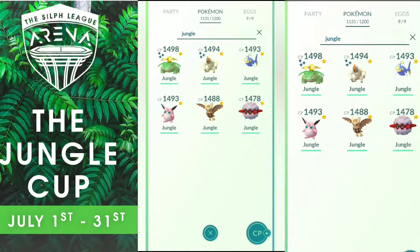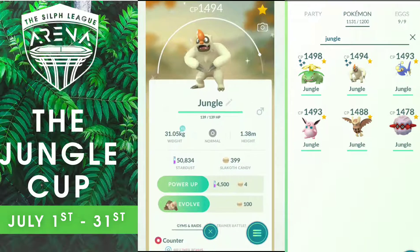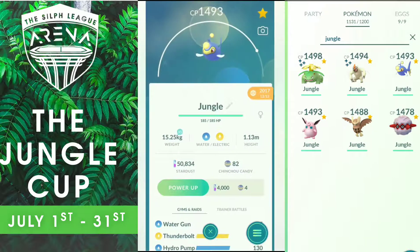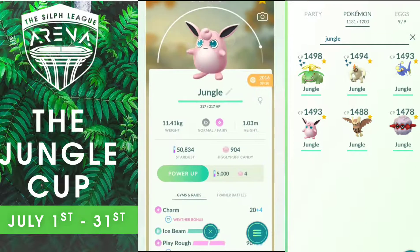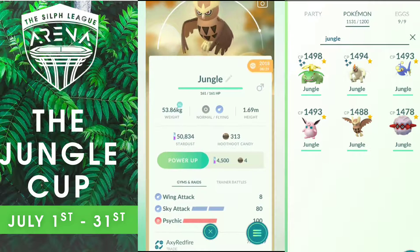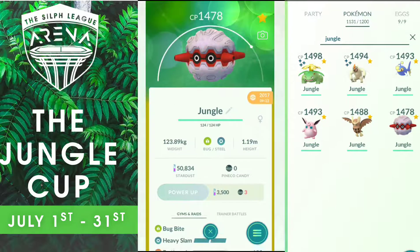This is the team I used in the tournament. I took Venosaur with Vine Whip, Frenzy Plant and Sludge Bomb. The King of the Jungle, Vigoroth obviously with Counter, Body Slam and Bulldoze. Lantern with Water Gun, Thunderbolt and Hydro Pump. Wigglytuff with Charm, Ice Beam and Play Rough. Noctowl with Wing Attack, Sky Attack and Psychic. And Fortress with Bug Bite, Heavy Slam and Earthquake.